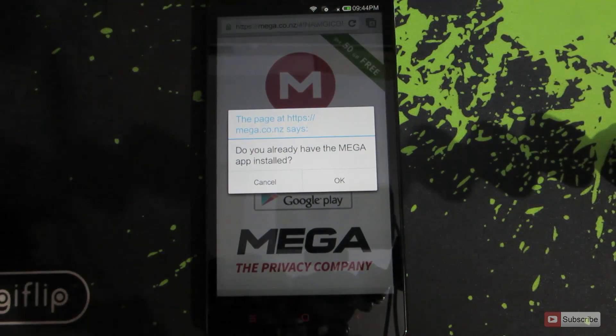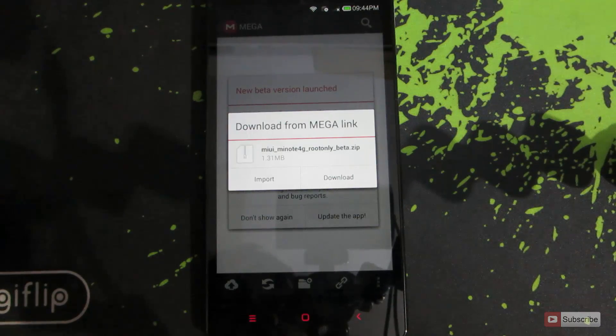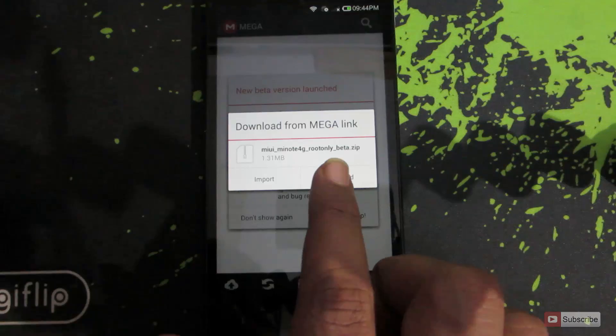I have already installed the Mega app from the Play Store. Once you have it installed, you will get this option that says 'Do you already have the Mega app installed?' Press OK and it will automatically open the Mega app with the download link. Now you need to click the download button.